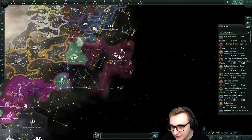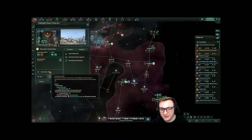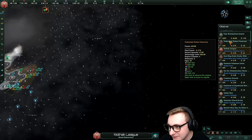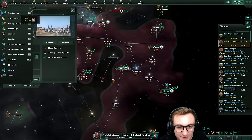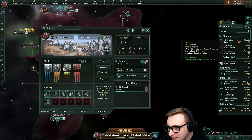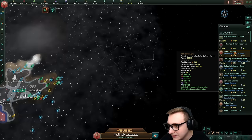Now we do have a new leader - the Federated Athean Preservers. But it's only them. Who submitted this? They're not a federation origin - this is annoying. How did they spawn? I've looked in the notepad that has all of the empires and they're not in there. How do they have four worlds? I am deeply confused. If anyone knows how this has happened, let me know - I can't seem to find their empire in the files.